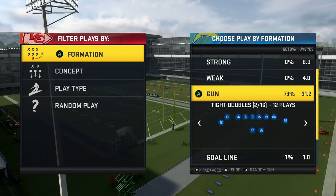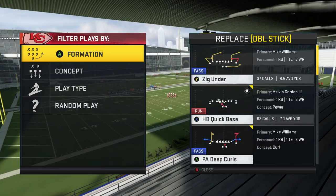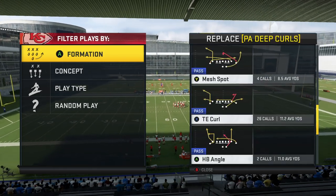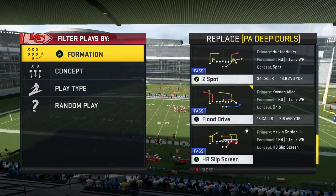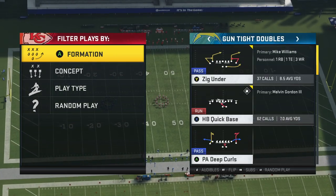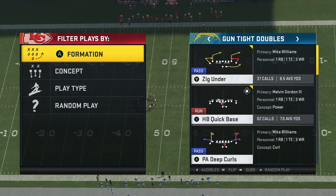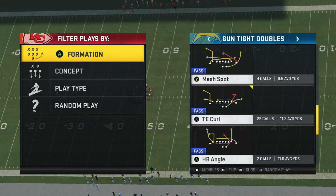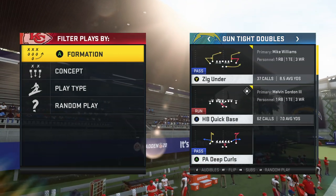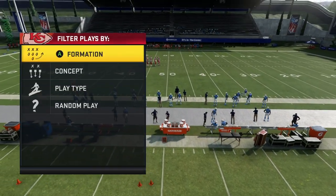Coming out in Gun Doubles, your audibles are going to be Zig Under for X, Flood Drive, and then Z Spot for RB. For Flood Drive you can also replace with Tight End Curl, which we'll go over. We'll be covering Flood Drive, Zig Under base, and Halfback Angle. This formation is very good and highly underrated.